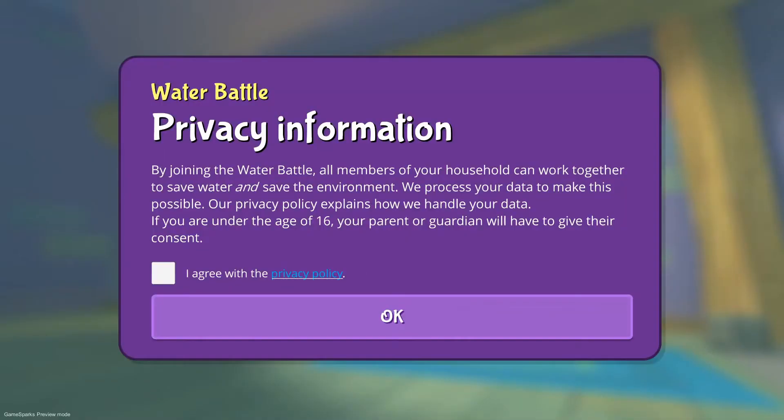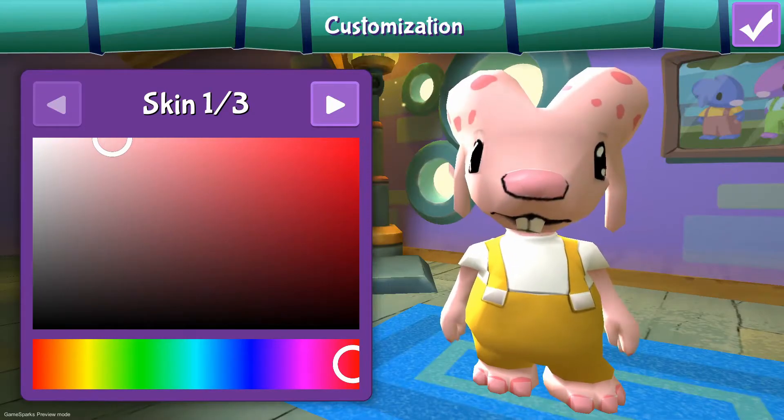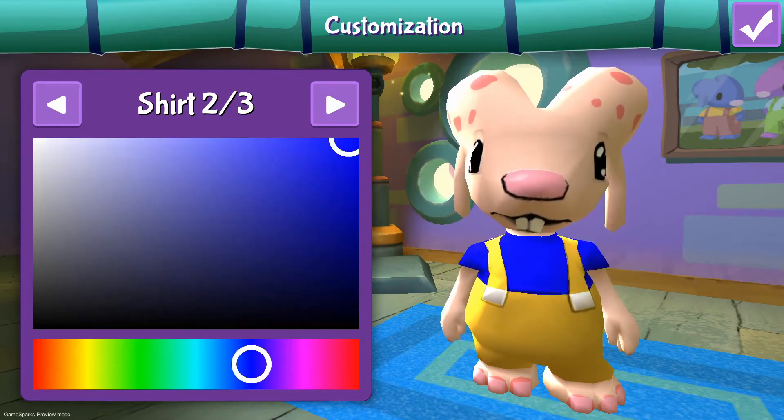Let's start by downloading the game. The game can be played on Android or iOS, on phones or tablets. You can also use the link in the description. Once we've started the game and accepted the privacy policy, the first thing we need to do is create an account. Just follow the instructions, enter a username and press OK. Now we can create our avatar by choosing the color of the skin, the pants and the shirt. Just go wild here and create anything you like.